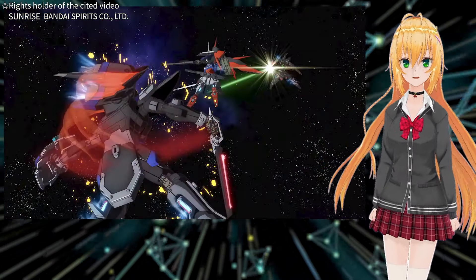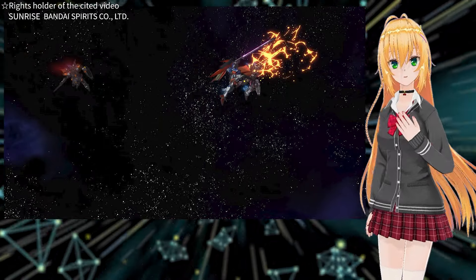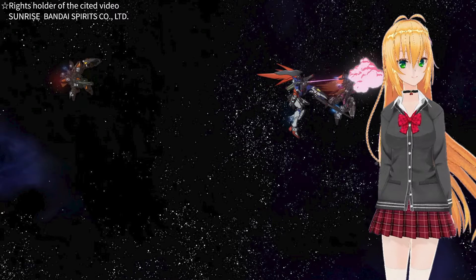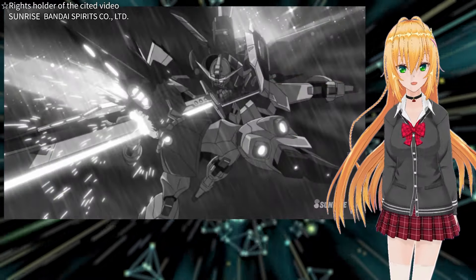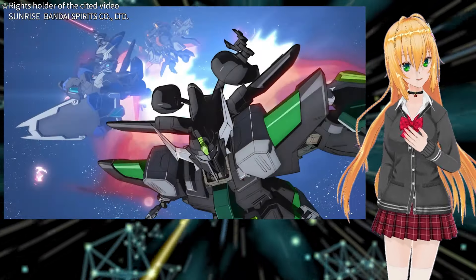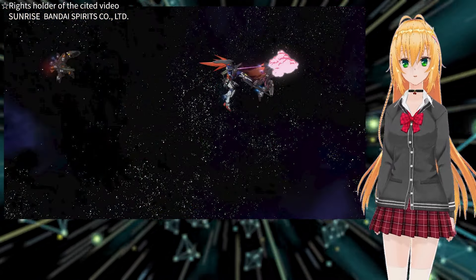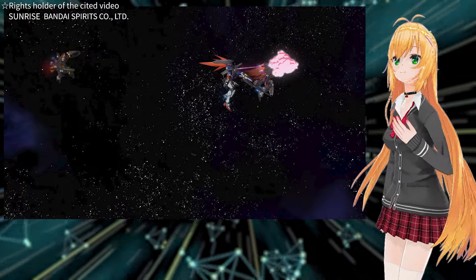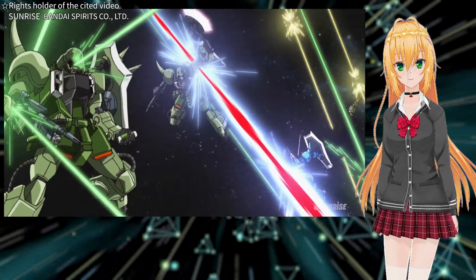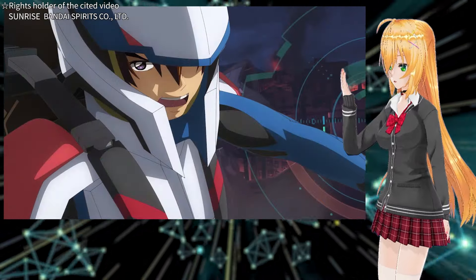The Destiny Gundam approaches the Red Black Knight Squad and destroys its beam rifle. Shin prioritizes damaging the enemy's combat capabilities rather than rushing to defeat them — stopping to deal a heavy blow would leave him vulnerable to concentrated attacks from the other three Black Knight Squad units. That's why Shin targets the enemy's beam rifle. Have you seen this fighting style before? Destroying the enemy's weapon is a technique that Kira uses frequently, showing Shin's growth from fighting alongside the hero and learning his techniques.